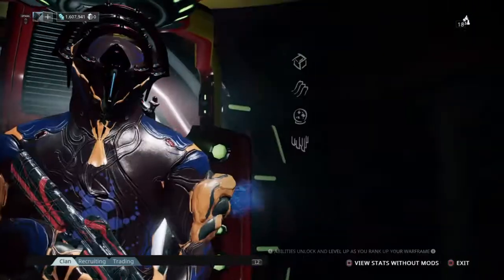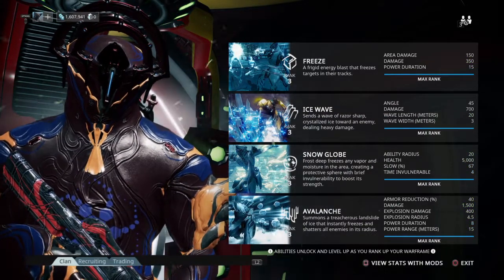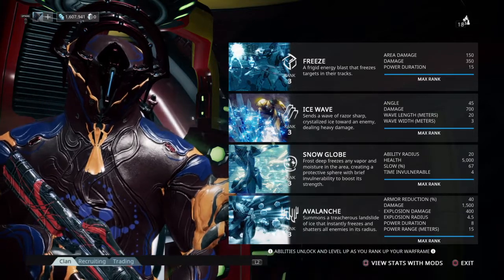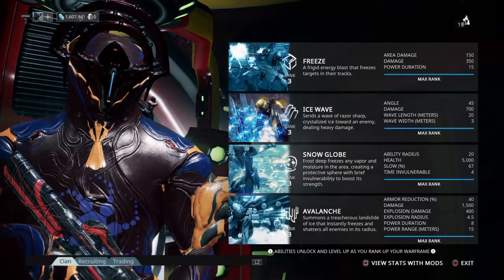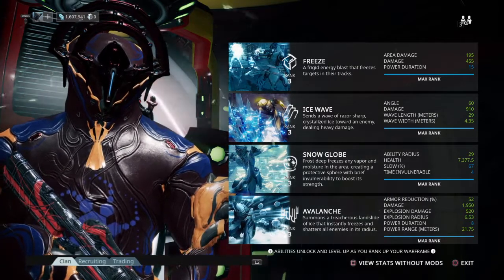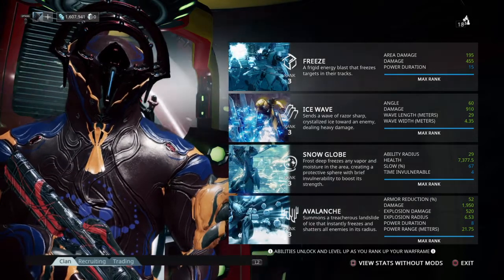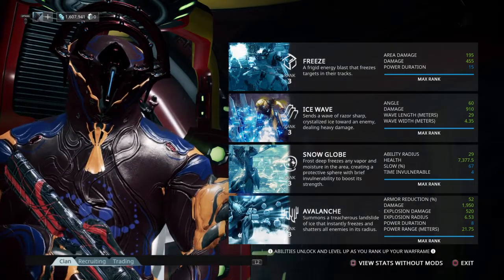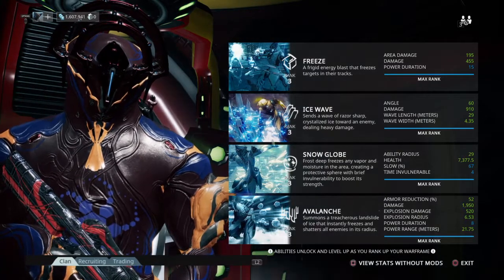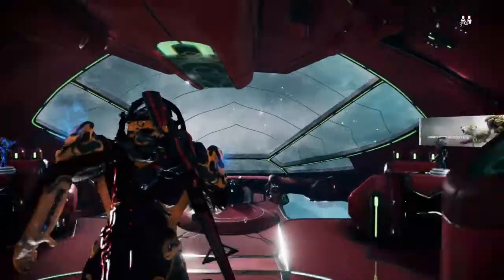Real quick, let me show you guys the stats. This is without the build — the stats are okay. This is with the build — that armor reduction on Avalanche is pretty crazy, as well as that health for Snow Globe. So yeah, I would definitely recommend chillaxing and checking this build out.